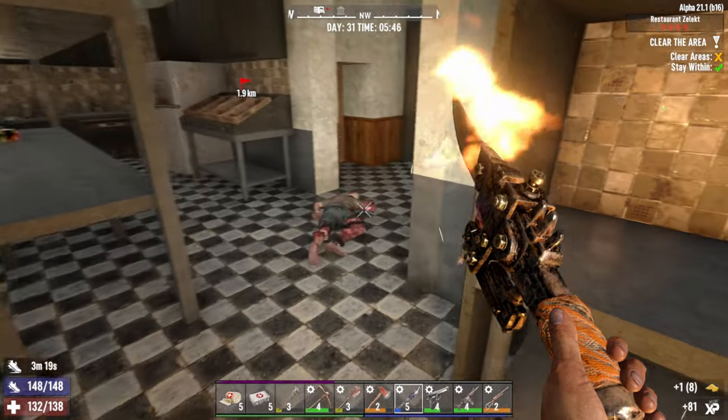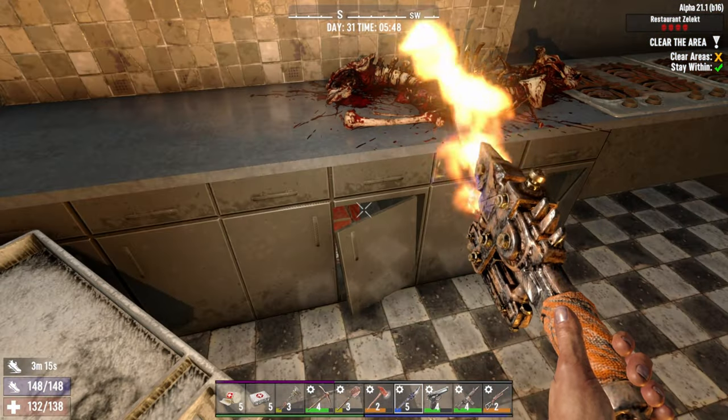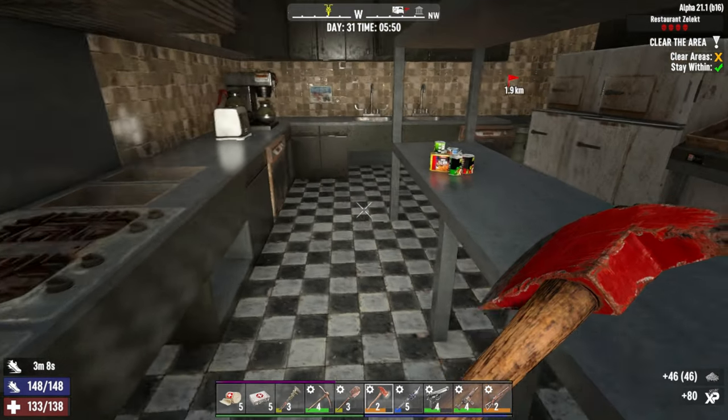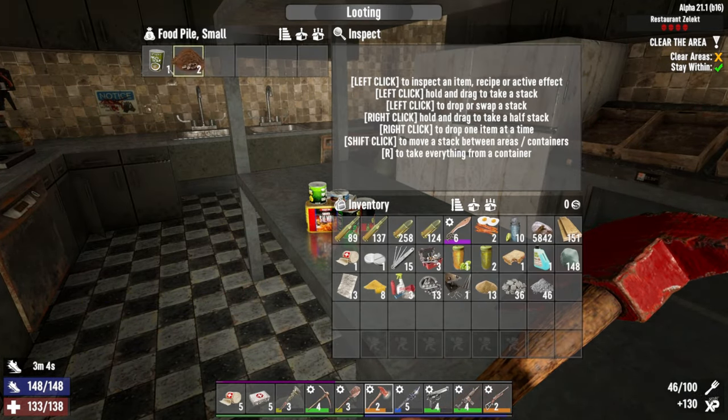We don't have a lot of coin. I think the only way we're gonna get a pump shotgun is to buy it from a trader, so we need money — and we also need money to buy bullets. The only way we can do that is to do a bunch of these jobs. I'm gonna look through the kitchen.